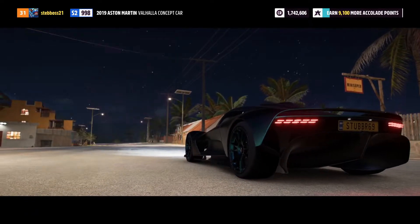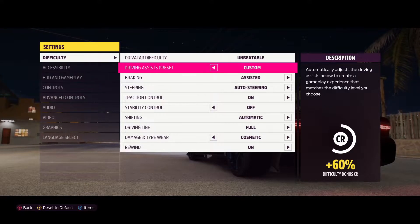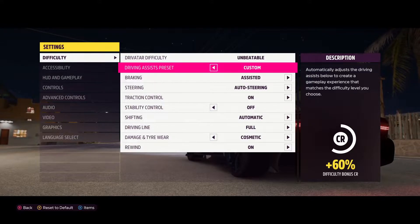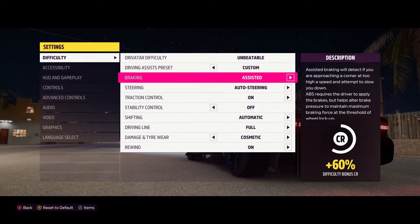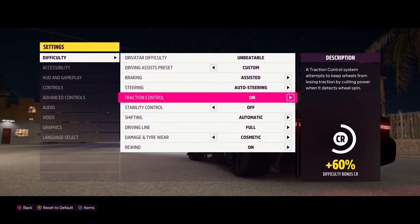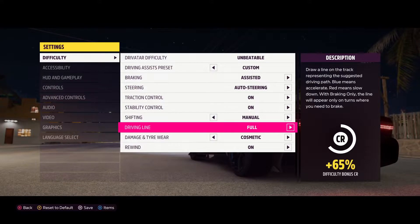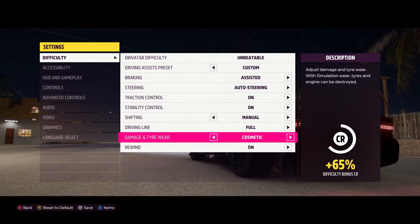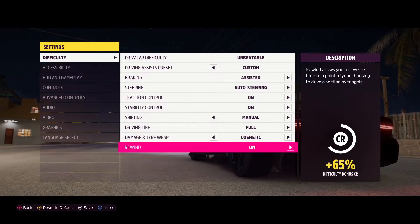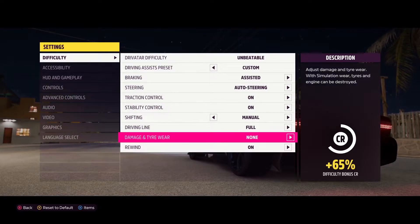First, I'm going to go into difficulty and settings. I've already set it up: the braking assist preset and driving assist preset are set to custom. Braking is assisted, steering is auto steering, traction control is on, stability control is on, shifting is manual, driving line is full. The last two options don't really matter, but I like to keep my car clean.